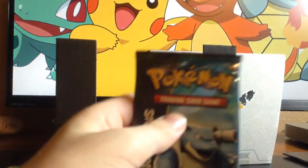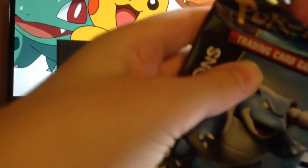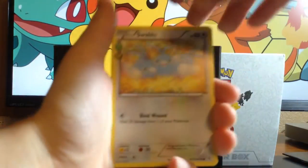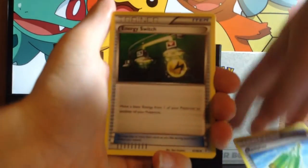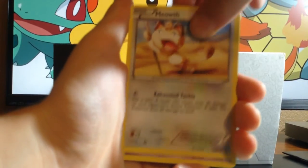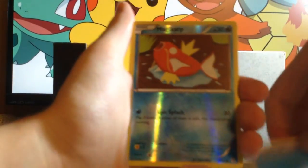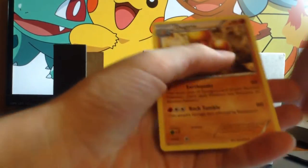On to Blastoise. I need Bobby again — scissors. Swablu, Revitalizer, Energy Switch, Meowth, Ghastly, Krabby, Water Energy, Reverse Holo Magikarp, Meowstic, and regular rare Dog Trio.